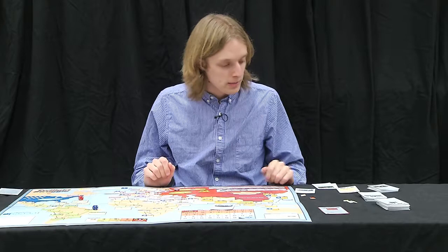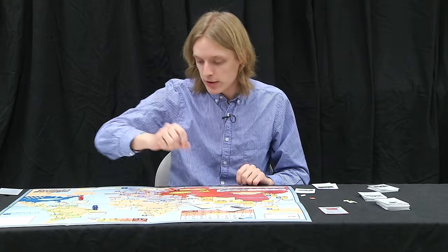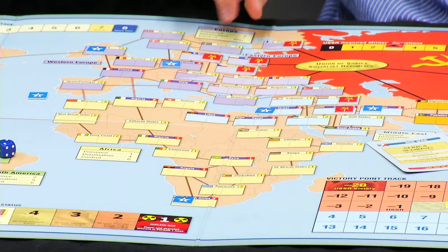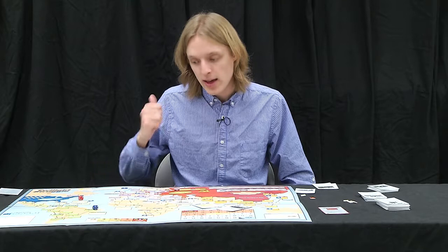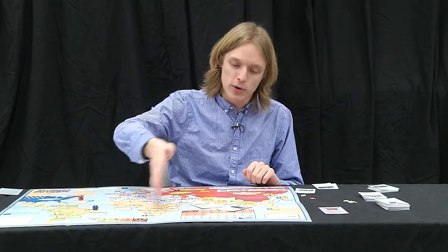Those are the basic operations you can carry out. What does it all mean for scoring? There are scoring cards. You get a certain number of points depending on whether you have presence, domination, or control in a region, and it happens for both players simultaneously. Having presence means you just control a country — it doesn't have to be a battleground. To have domination, you have to control more countries than your opponent and more battleground countries. To have control, you must control more regions and all of the battleground countries. For Europe, if you score with control, you simply win the game — reflecting the historical fact that Europe really was the centerpiece of the Cold War.